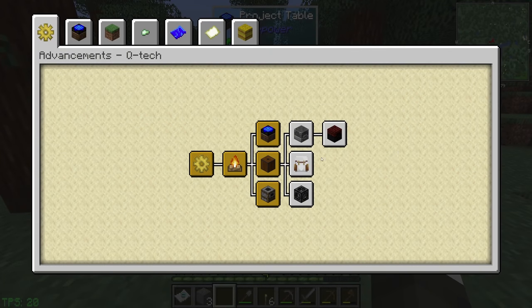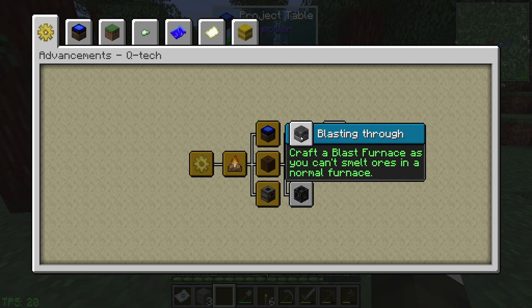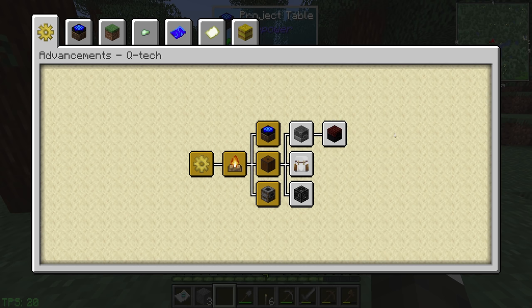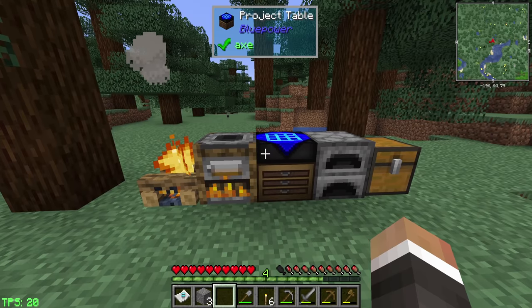Next up we have a few crafts: a backpack - craft a common backpack, it is upgradable; 'Blasting Through' - craft a blast furnace as you can't smelt ores in a normal furnace; and the 'Dankest Storage' - craft a Dank One to make mining easier, it can be upgraded. For the Dank One, we just need coal and a barrel. The barrel is planks and slabs.